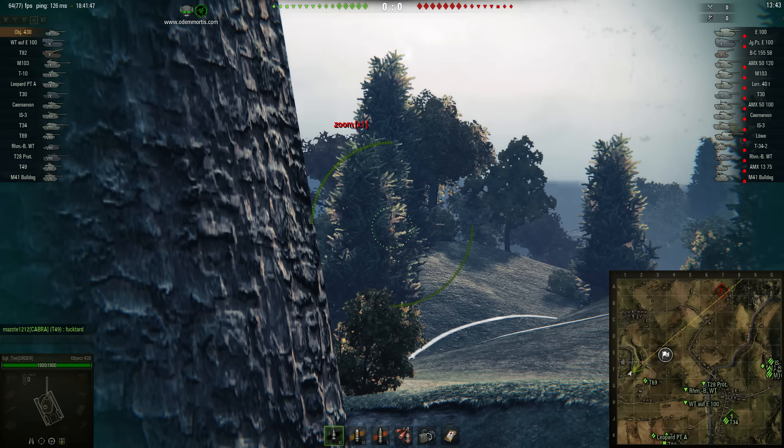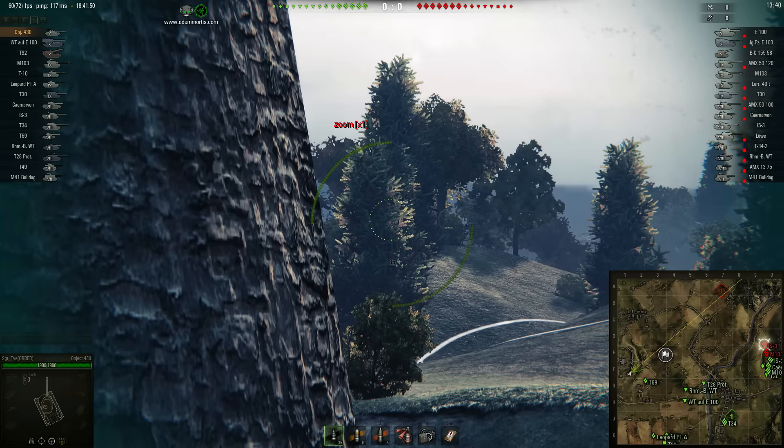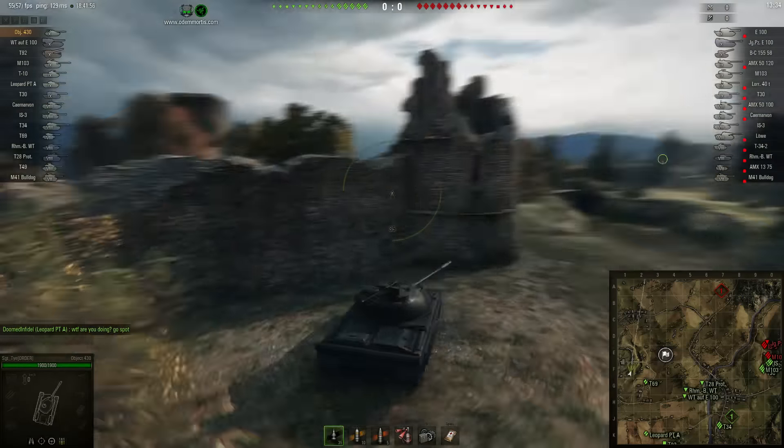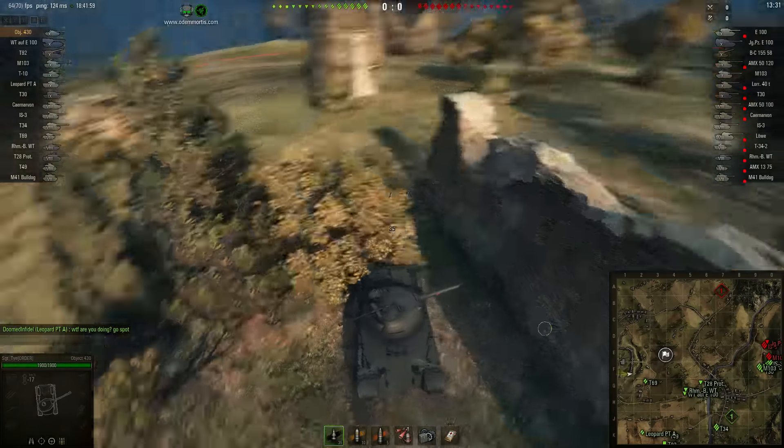Maybe he spots something here — there we go. M103 and IS-3 spotted on the 0 line. The Ekpanzer spotted as well. Let's see what's on this side.